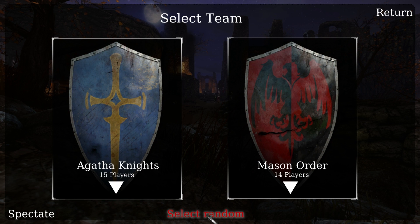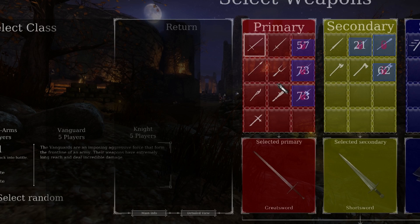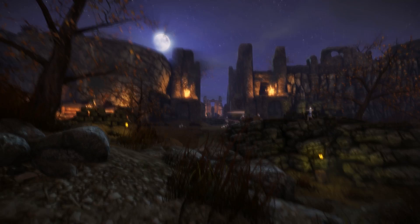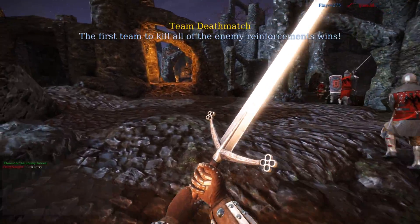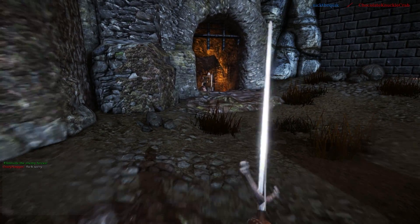Here we go, we're in. We're going to go ahead and randomize our team. For right now we're going to go ahead and be the vanguard. It's an easy class to kind of showcase things. They have the unique ability of being able to specialize in two-handed weapons. That sound you're hearing is going to be the battle player.